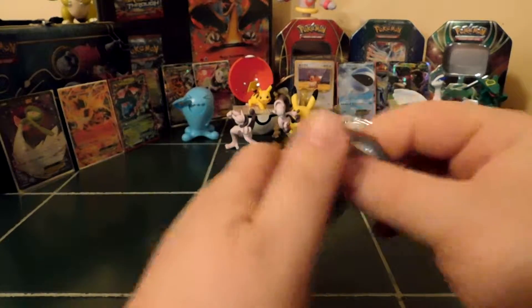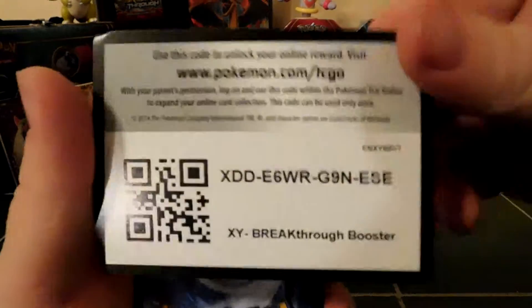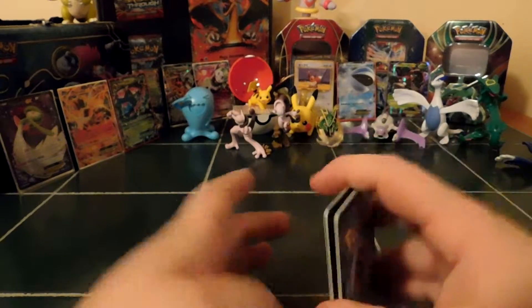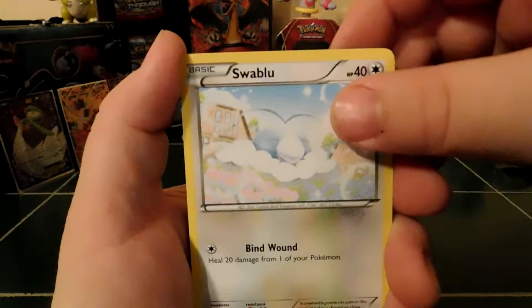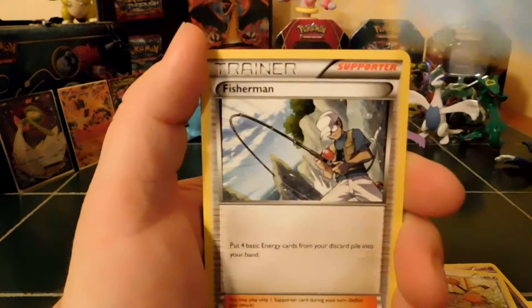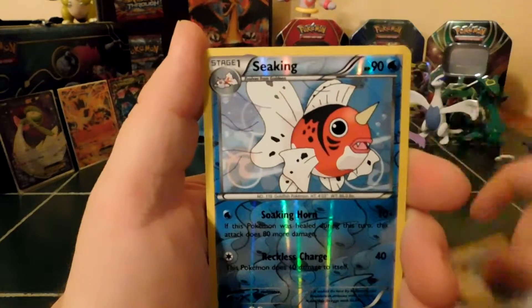These packs, they get harder and harder. Code card — comment and let me know what you get please. And we have something good here: Swablu, Woobat, Gastly, Doduo, Staryu, Fisherman, Stunfisk, Snorlax.